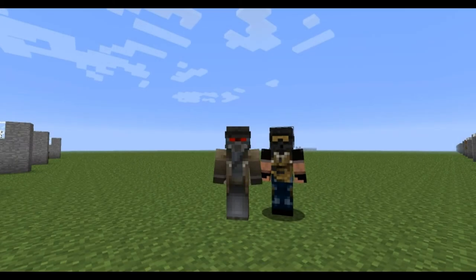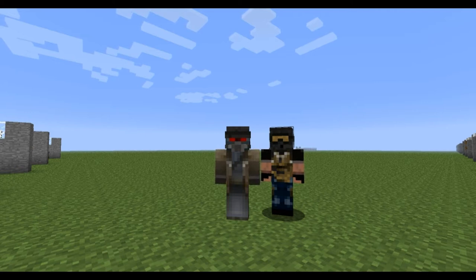Hey guys, this is Apollo and Synergy from Razorgaming. We're back with our fifth tutorial, in which we'll cover some more machinery related to the Mekanism pack. In this one I'll show you how to make and how to use a combiner, a platinum compressor, and a basic smelting factory.